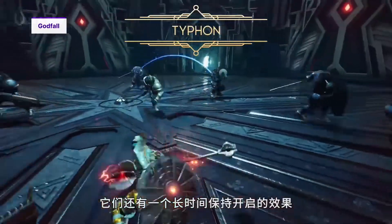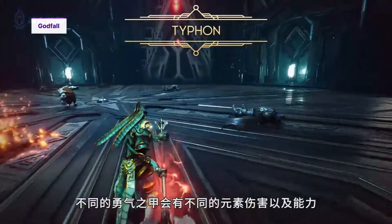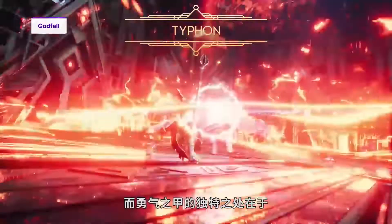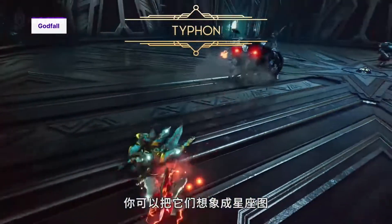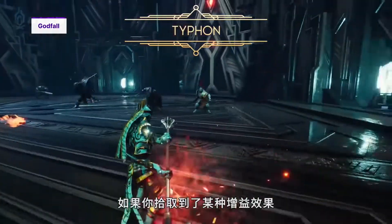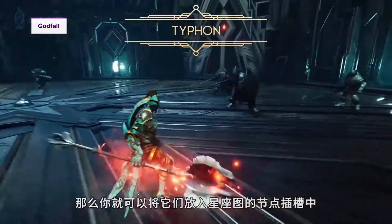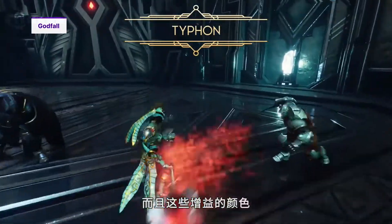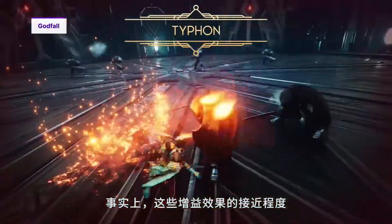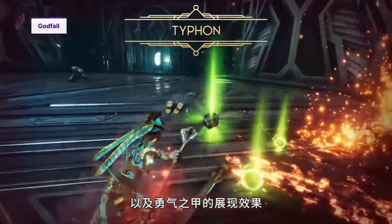They all also have an always-on trait. For example, in this case you have Typhon, and each of them would have a different elemental damage capability. What's unique about Valor Plates is the fact that think of them as star constellations — you have a constellation and you have augments that you can pick up, and those augments can then be slotted into those nodes on the constellation. They have to match the color of the augment against the constellation, and the proximity of those augments and how you arrange them affect the final output and effect of your Valor Plate.